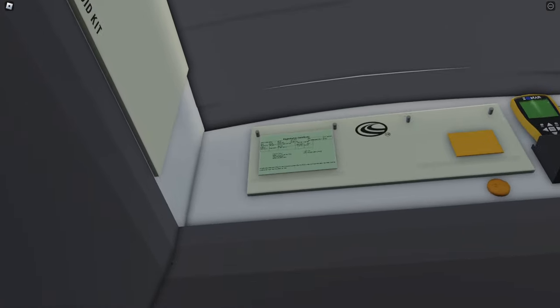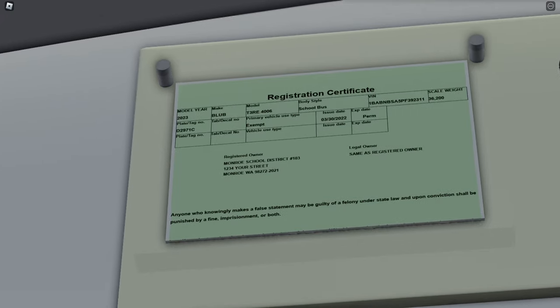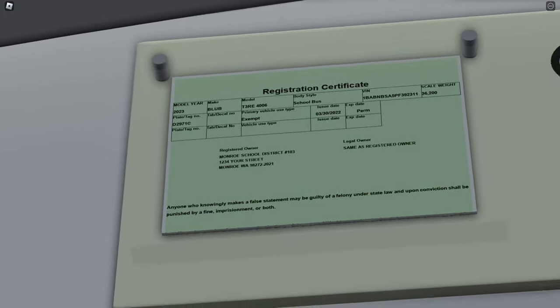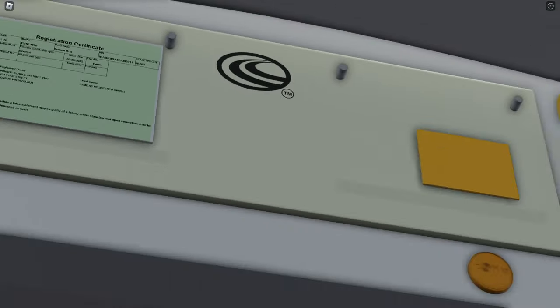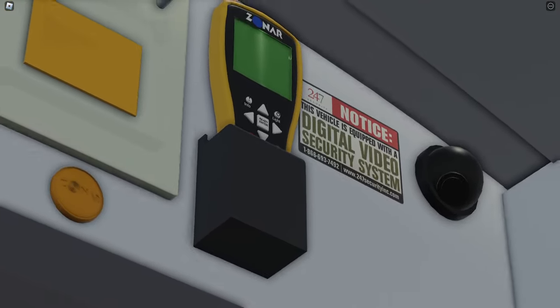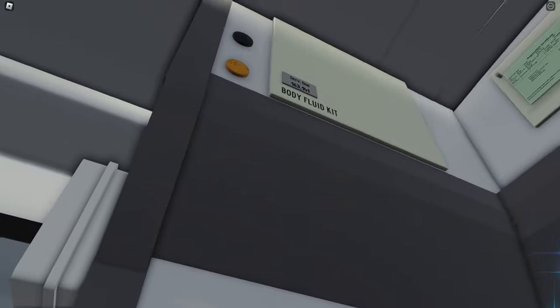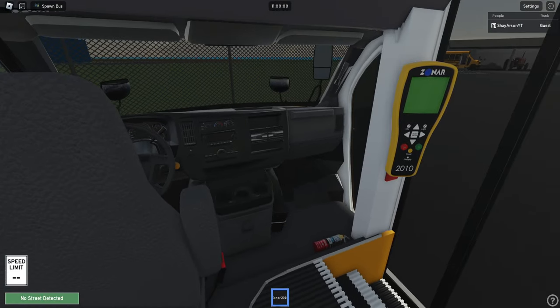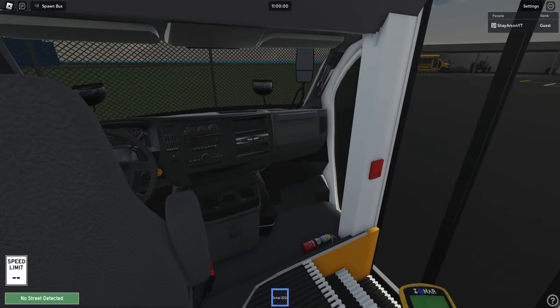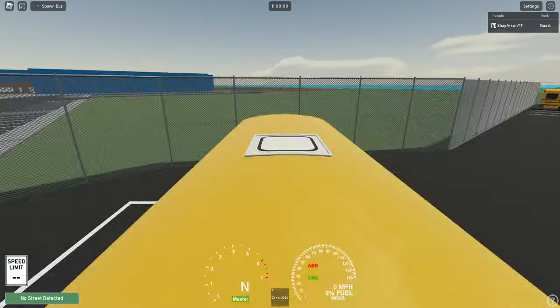Look at this — a registration certificate. It says it's a T3RE, which isn't quite right, but at least it's there. It shows that it's certified, and there's a digital video security system. We've also got something in our hand — not sure what it does. There's some kind of noise, but let's get on the road.